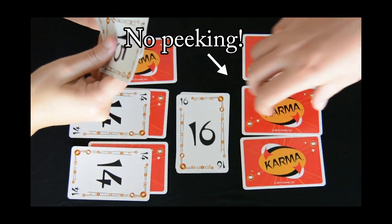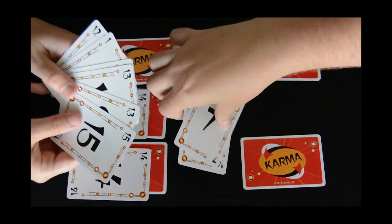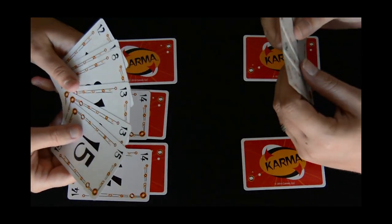All face-down table cards must be played without looking. You have to choose at random, flip it, and hope you have good Karma. The game ends once there's only one person left with cards.